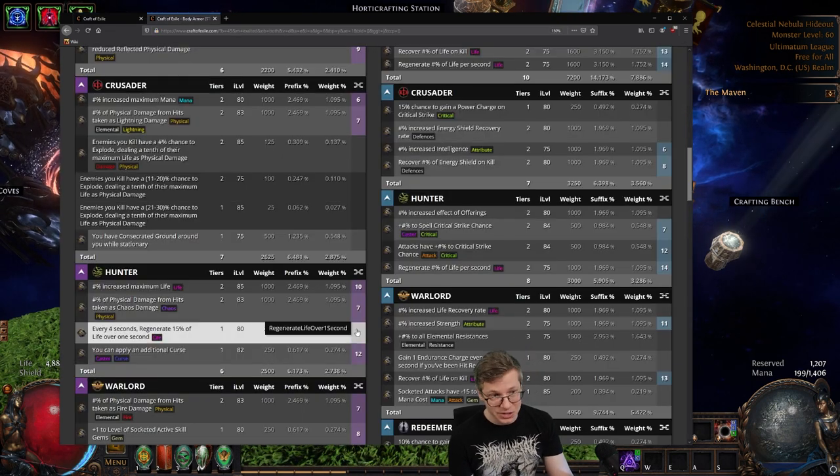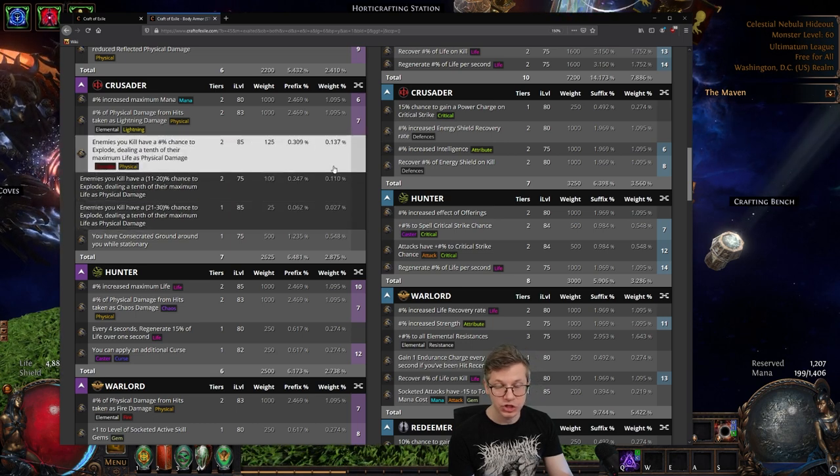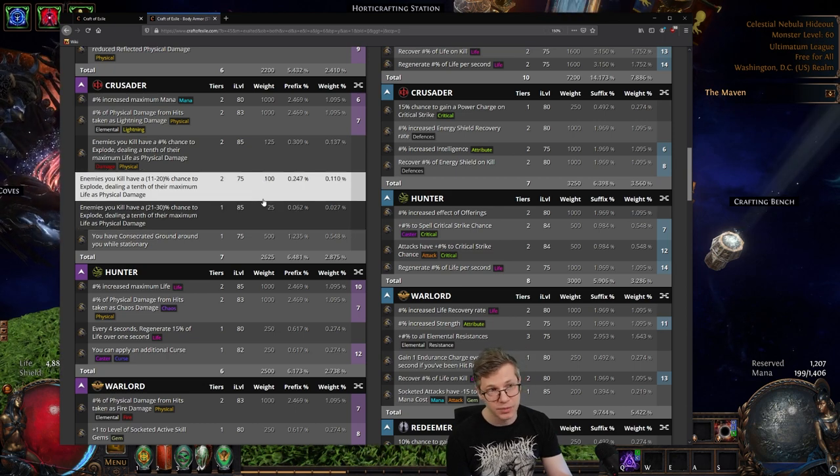The downside here is that it is actually a 25-out-of-125 chance, so you have a one-in-five chance. Conversely, you could just spam jagged fossils until you see it — I've seen it a lot just trying to roll them for myself, just spamming jagged fossils.